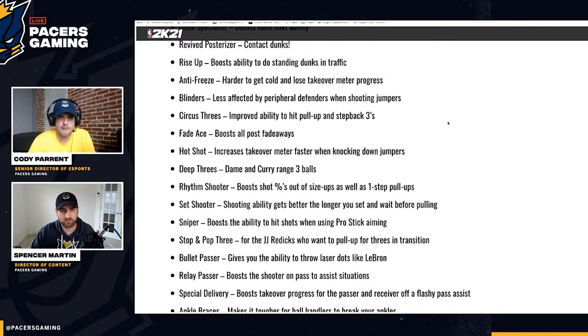Rise Up sounds interesting for bigs who can't go to work in 2K 21 current gen because the inside scoring is so bad. This badge could really improve that mashing ability, and that's something you want — to be able to mash on your big sometimes.